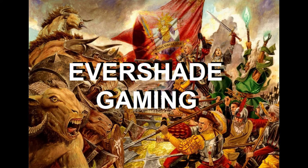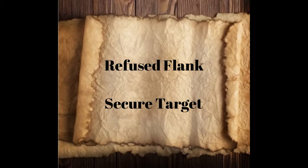Hello YouTube and hello 9th Age community. This is Charles with EverShadeGaming and I've got another 9th Age battle report. Continuing with playing Infernal Dwarves, I've got Infernal Dwarves against Ogre Khans — a little 4,500 point list. My opponent still has a bull, but it's a little bit different than his last list. We played Refused Flank and Secure Target.